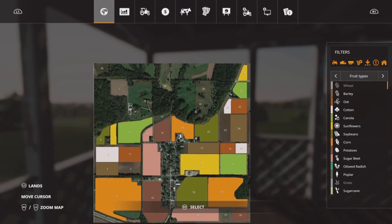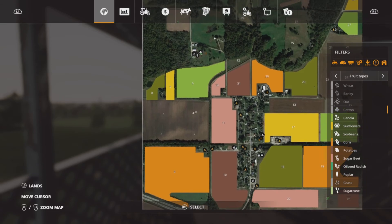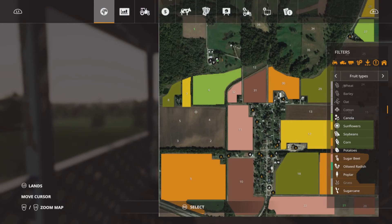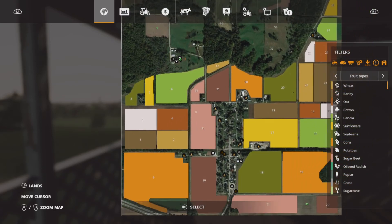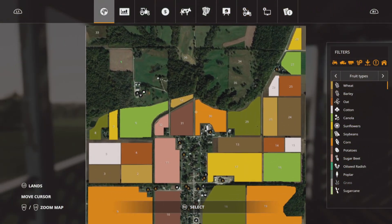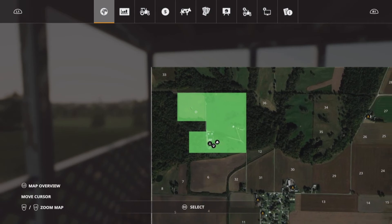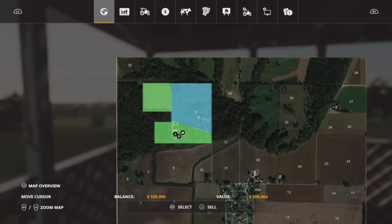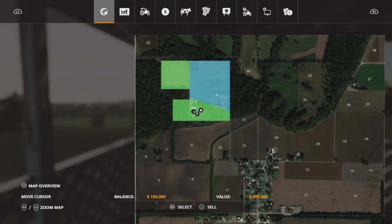If we quickly turn off some of these crops, you can see this area here is obviously a real field, and I'm guessing that's what they mean by you could combine these four fields into one big field. There are a few like that dotted around the map. So we start off up here on new farmer mode and we own field one — this area, which is a mixture of grass with a few trees, and then the area where our farm is.